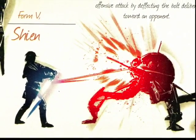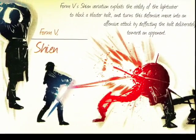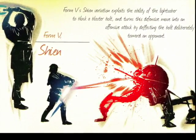Form 5, Way of the Krayt Dragon, the Perseverance form. Welcome to another Temple Archives, and today we'll be going over the fifth lightsaber form in the series: Shien or Djem So.